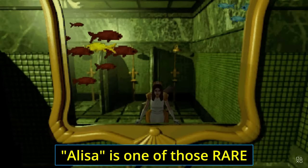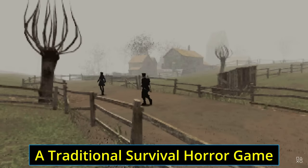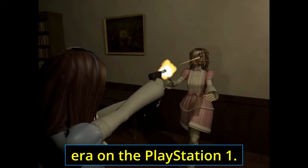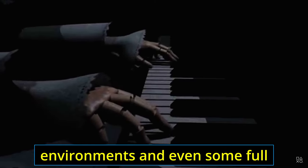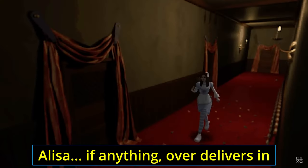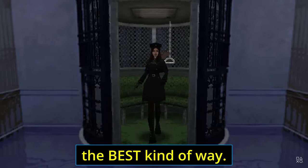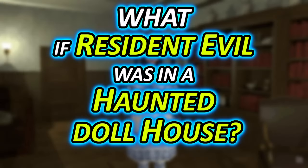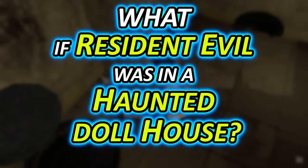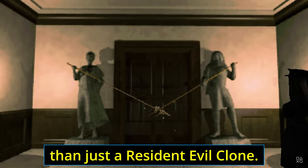Elisa is one of those rare Kickstarter projects that actually delivered on its promise. A traditional survival horror game straight out of the 90s era on the PlayStation 1. Fixed camera angles, pre-rendered environments, and even some full pre-rendered cutscenes. Elisa, if anything, over-delivers in the best kind of way — a 'what if Resident Evil was in a haunted dollhouse' game, but impressively, is so much more than just a Resident Evil clone.